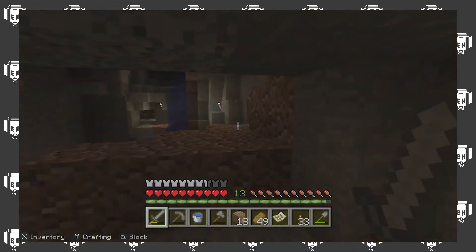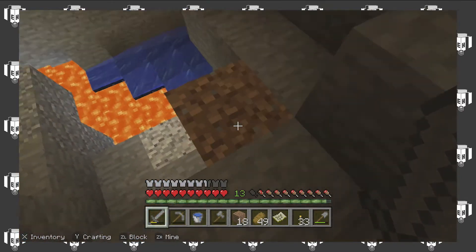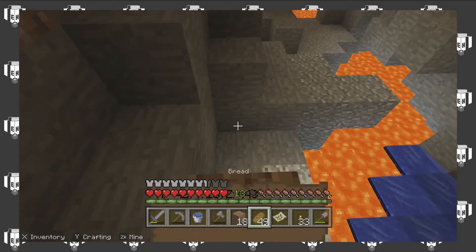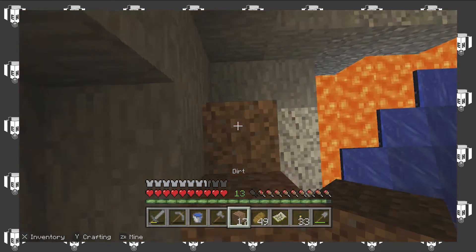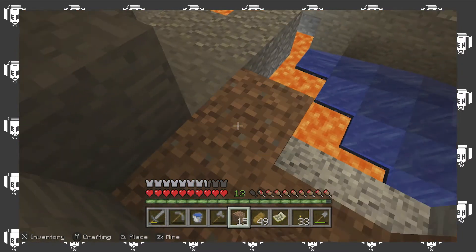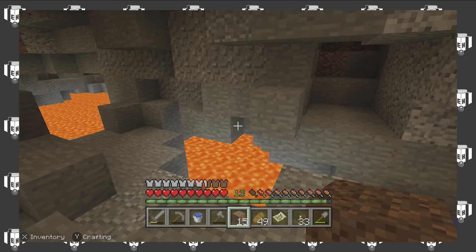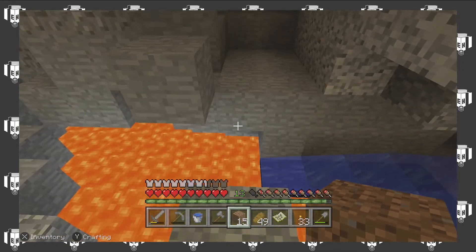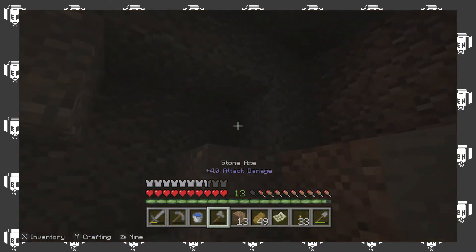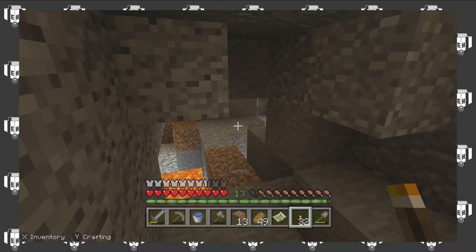Where do we want to go? Where do we want to go at this point? How did we get here? Got here this way. Okay, I guess we can make a little staircase here — I'm gonna do that to make navigating easier. We'll just put a torch here and call it good.